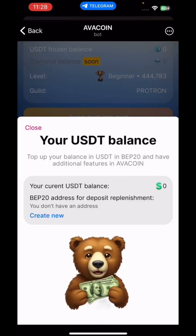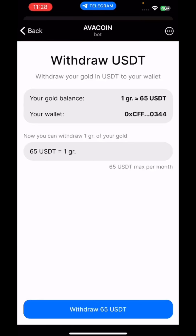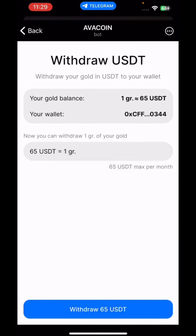You click on withdraw and it comes up showing your gold balance: one gram, which is equivalent to 65 USDT. You click on withdraw, it will ask if you are sure, and then you click confirm to proceed.